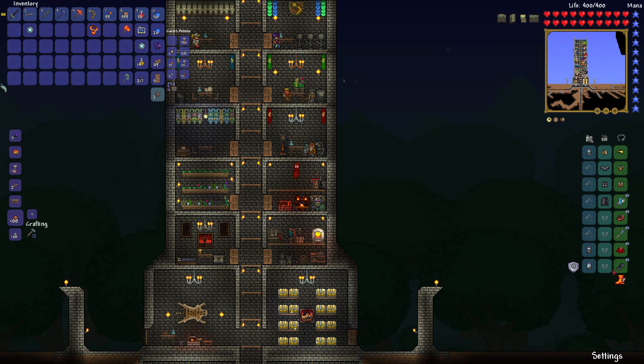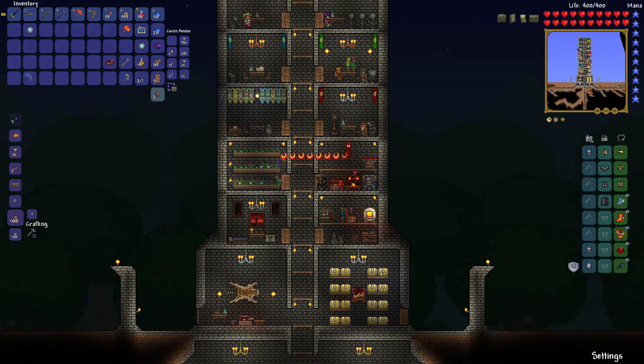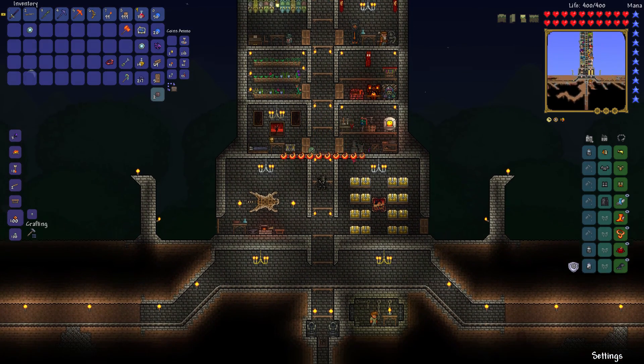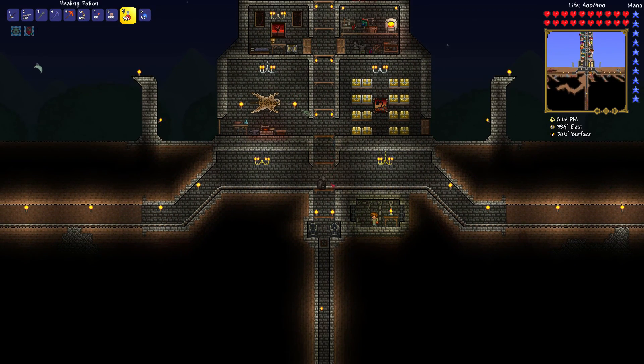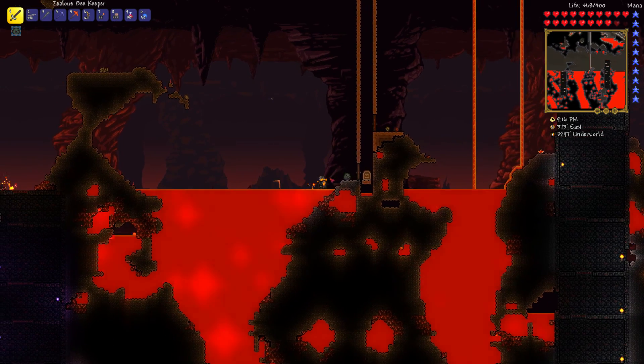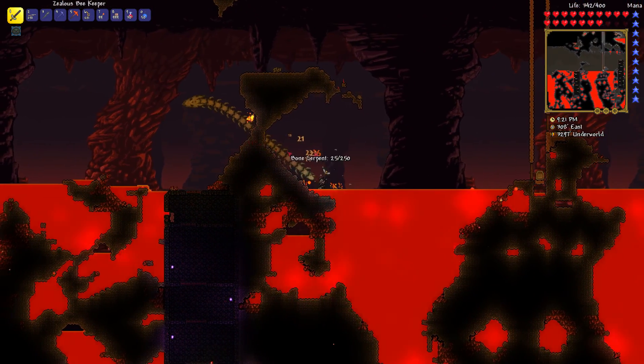Then we're gonna combine the lava charm with the obsidian walking boots and get lava waders, which is cool as folk. Can I have both types of shoes on at once? Yeah, it kind of looks like I can, hilariously enough. We can actually — it was a good thing I got the second lava charm as well. With these new items, we can walk on lava. How cool is that?